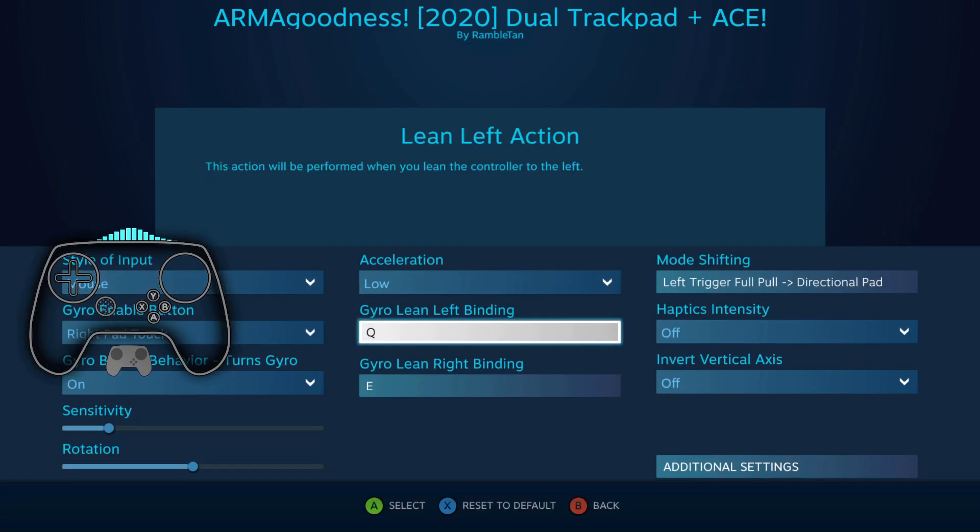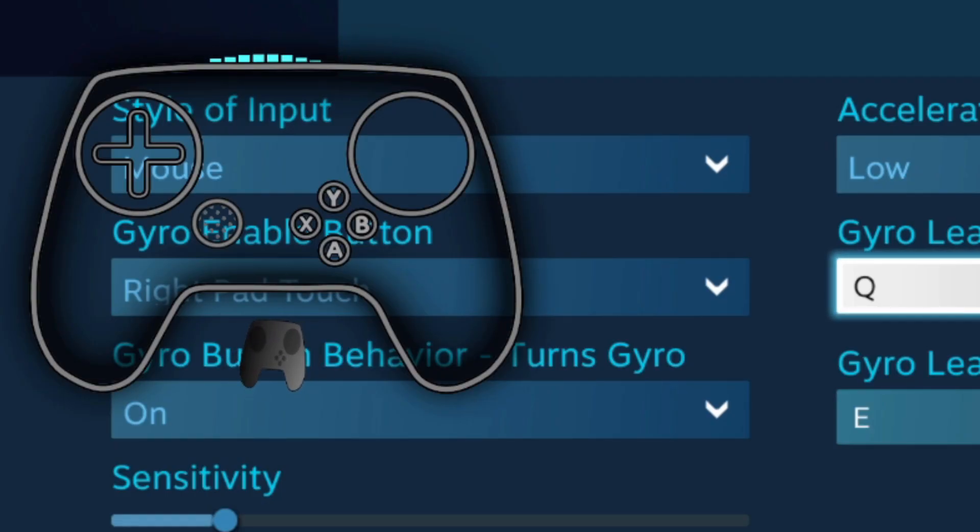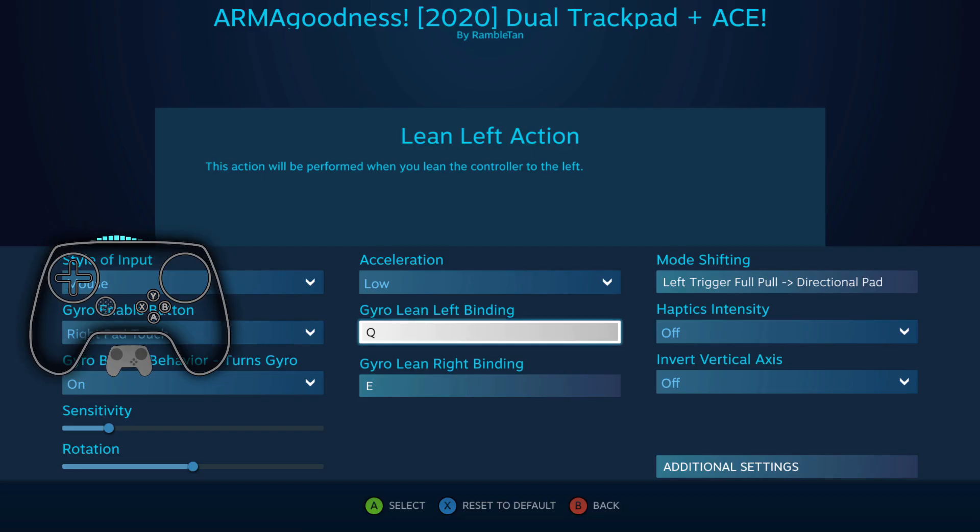But yeah, you have gyro lean left and gyro lean right — those are going to be rolls, as opposed to your yaw. So if you have a resting position where you're tilting the controller, which has been a problem for me a few times — like if I'm playing on my TV, if I'm sitting down on my bed or on a couch, my resting position might be leaning.